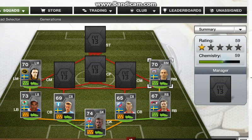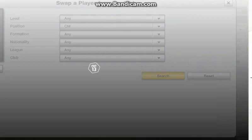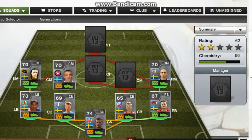On the right-hand side we have Mollens. He has 84 pace and 75 dribbling, which isn't bad for a card rated 70. He is also a great player in the team — he gets in there, passes the ball to the striker, creates a lot, scores some goals, and gets a lot of assists himself.